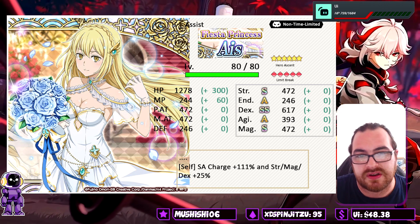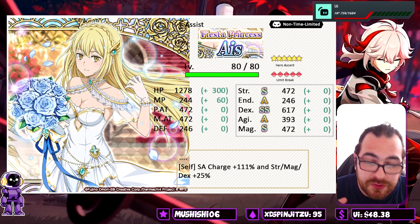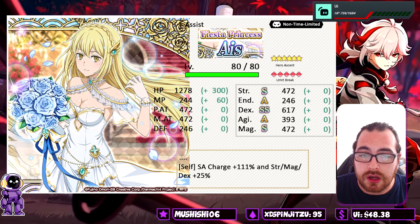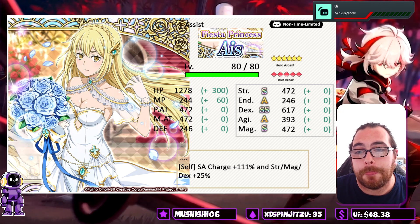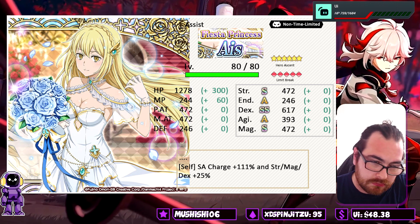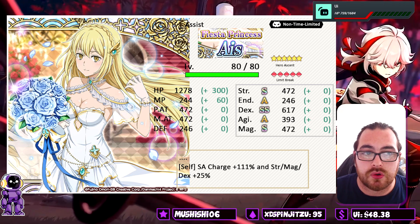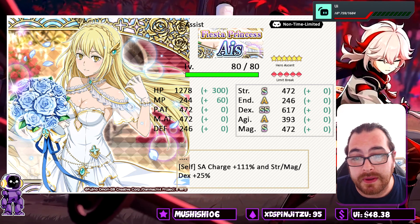She gets a strength, magic, and dex buff from her passive, but you're going to be missing the element buff from whatever other assist you have on the team. It will probably work out better given the additional SAs you get. When building a team around her, you'll likely put her on your last unit — that last unit loses access to any element-buffing assist. So you're sacrificing element buffing for SA gauge charge, unless you have counters to that. One example would be bringing Haruhime in last — a lot of teams do that when they're strong enough to last the first three turns without her.